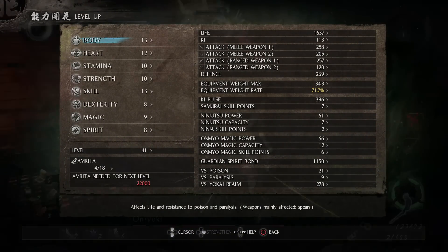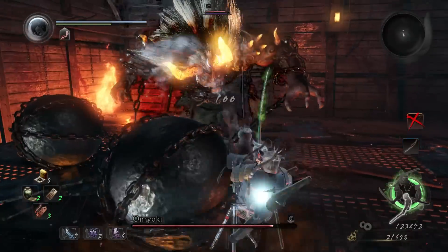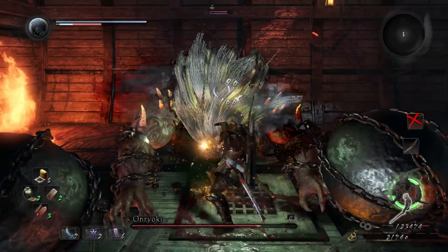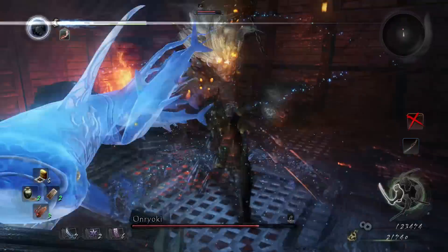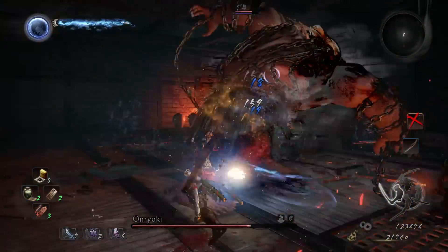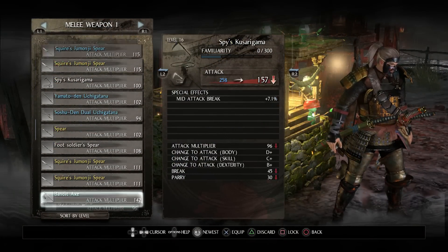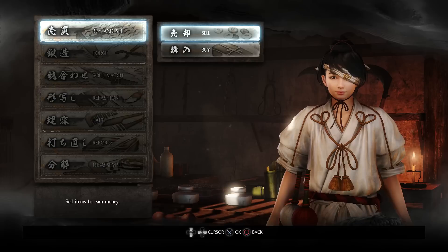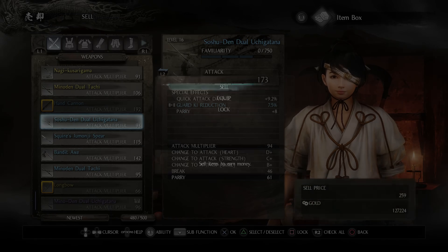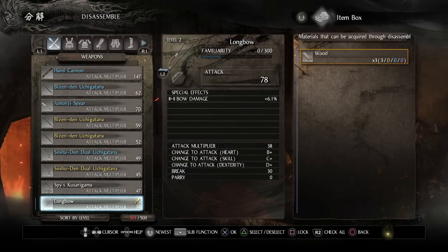The awesome thing about this farming spot is that alongside elixirs and amrita, you'll naturally pick up a bunch of different items usable for a variety of things — some for status effect healing, some for forging, there's a wide range. You're also going to pick up a ton of weapons and armor, which could be better than your current gear, and if not you can sell them to the blacksmith for gold or have her dismantle them for forging materials.